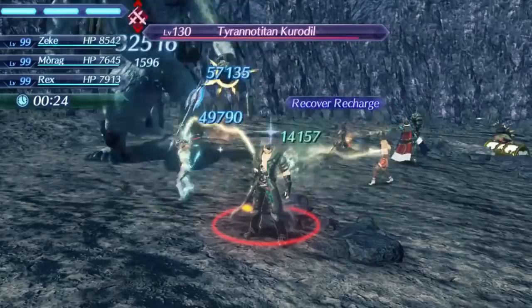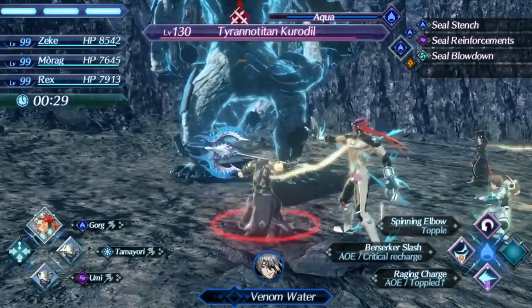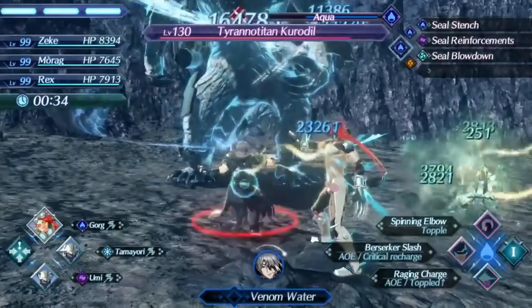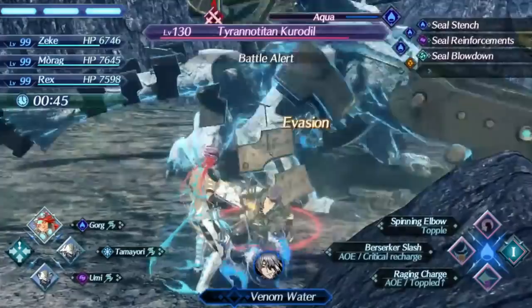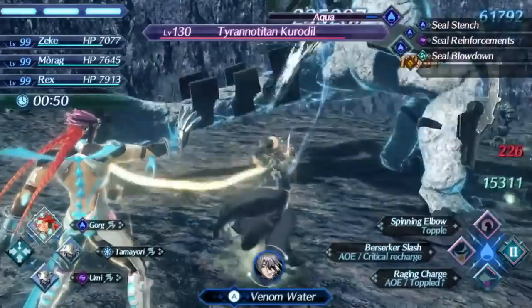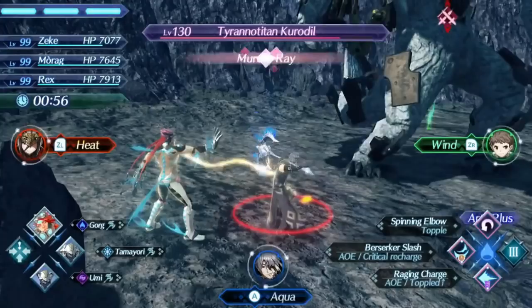He also gets access to a pretty good topple art on Zeke, which can combo into an arc that does extra damage on toppled enemies. But despite all of this, Gorg is still one of the weaker attack blades when it comes to actual damage, having some pretty bad specials as far as damage, hit counts, and effects, and his additive is almost never going to apply. This leaves him with just two aux core slots to try to patch that up, and most of the time he's not really going to be doing much. While his damage reduction can help more offensive blades become tankier, it's typically not going to be useful over evasion party setups that just never get hit. Overall, Gorg has some decent utility and middle-of-the-pack damage, enough to rank him right in the middle of every blade, but just outside of the top 25. At least he has a really awesome design.